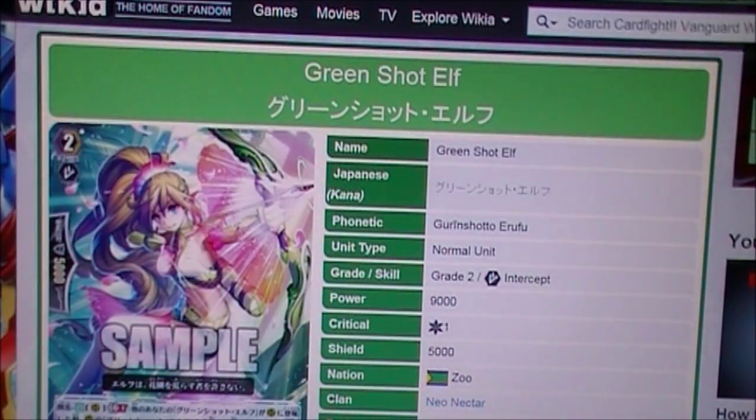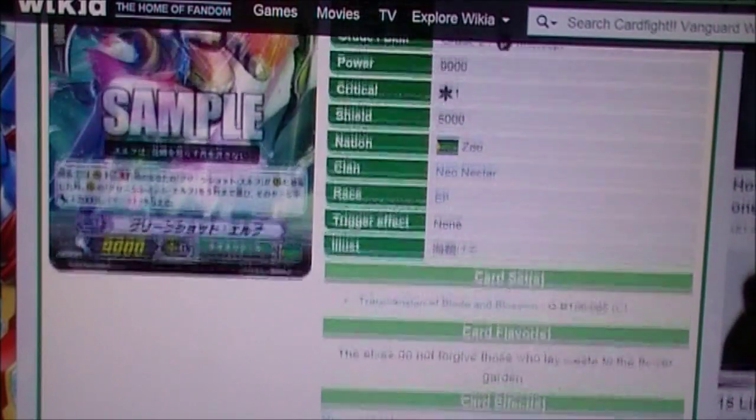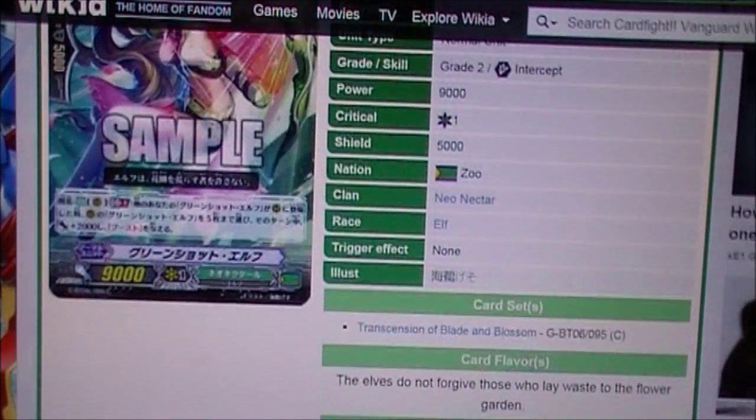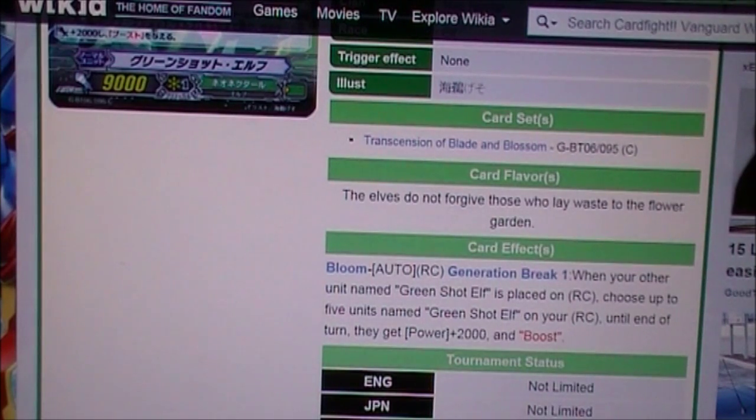If you get 4 of these out in the field and you can summon some monster that can clone another card — I think there are other cards in this set that can do that — if you can get that out with 4 of these, you can get plus 2000 and boost.